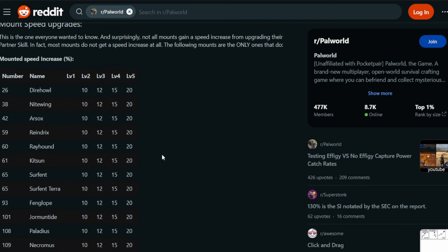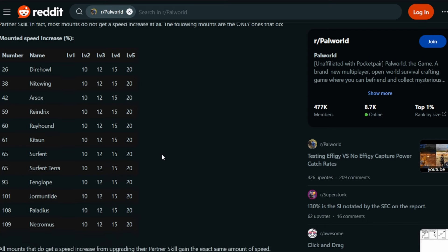How much partner skills get powered up is uniform across all of the mounts. For the mounts that do get speed power-ups, you're going to see a 10% speed increase at level 2. So it's highly desirable and advisable to find five of these and fuse four of them into the best one just to get that speed boost. At level 3 you start getting really diminishing returns - it only goes up 2%, then 3%, then 5% after that. The biggest boost by far is the first four fusions to get you to partner skill level 2.